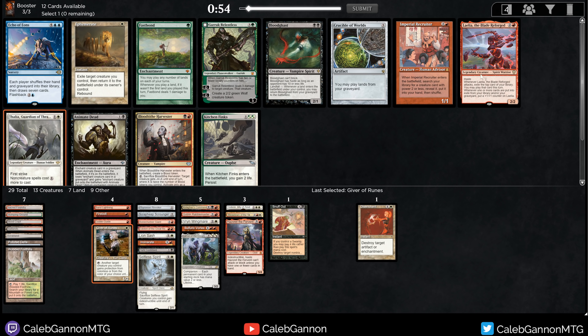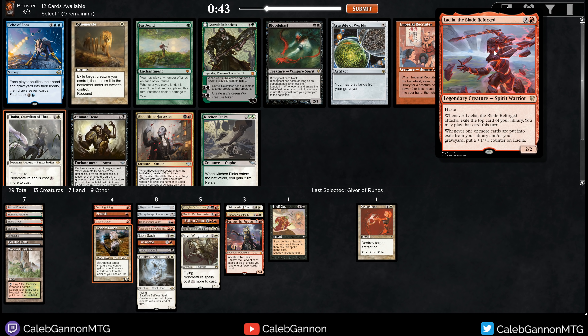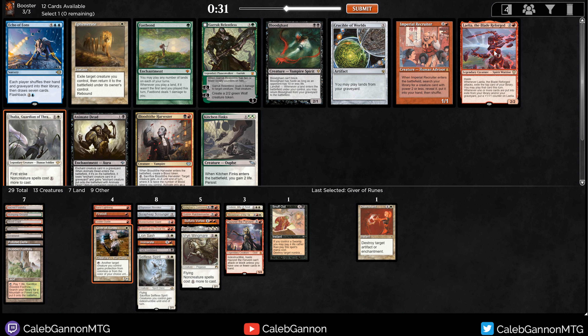Thalia, excellent. Wait — Leila's also insane. I already have Vryn Wingmare. Leila is just the most messed up Magic card in the cube right now. She's essentially a three-mana 3/3 haste, which is already a good rate, and she grows every single turn and gives you cards to cast. Card advantage, tempo, card draw — just everything. I'm going to take that and wheel Thalia.